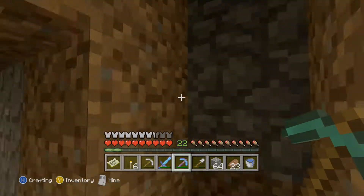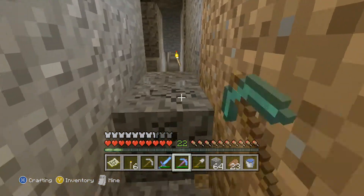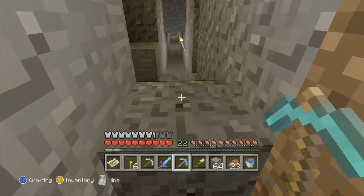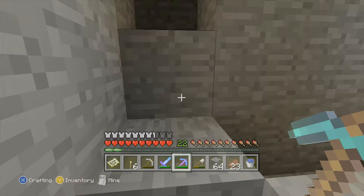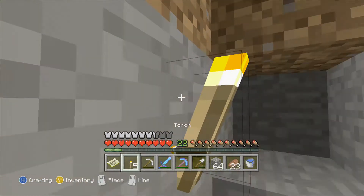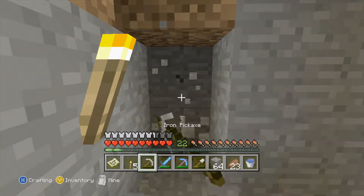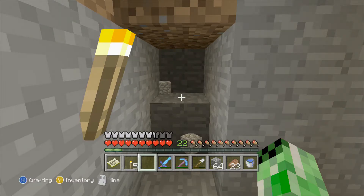If you need to know how to get a max enchantment, I did do a video on max enchantments. What you do is basically save the game right before you enchant — if you get a crummy enchantment, you exit without saving and just keep enchanting until you get what you want. Thanks for tuning in, hope this is helpful.